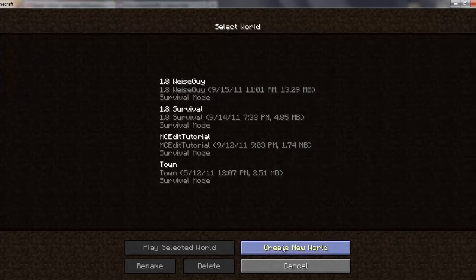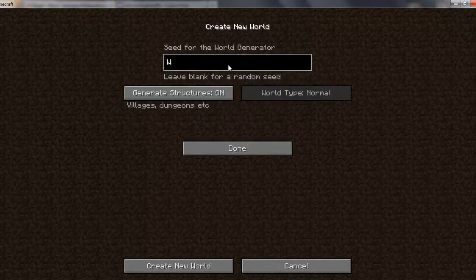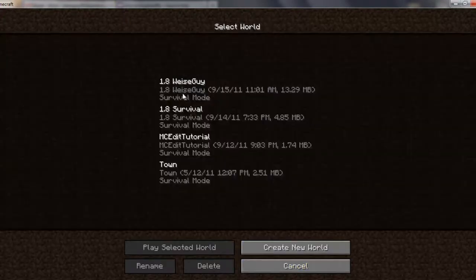You can do that by hitting Create New World, type in whatever you want. For more world options, I literally just typed Wiseguy and hit Create New World at the bottom there. And I made this map here.